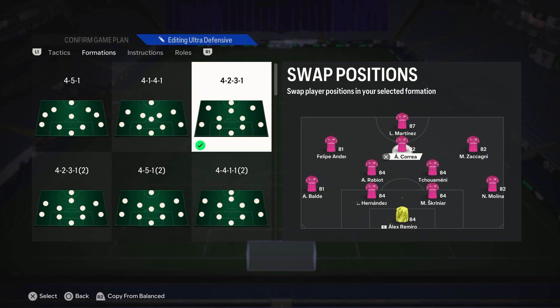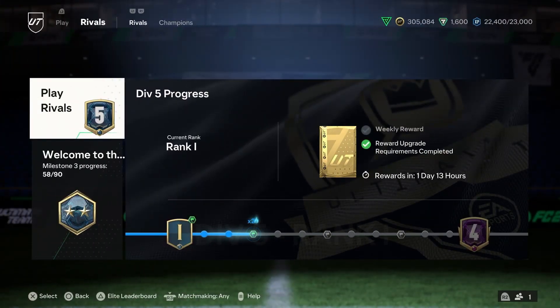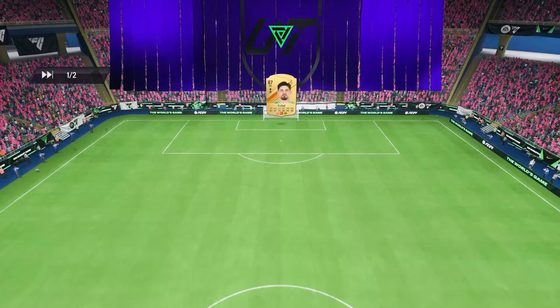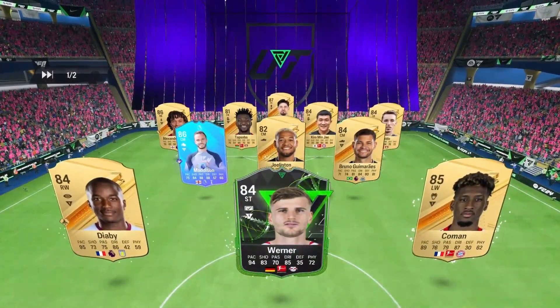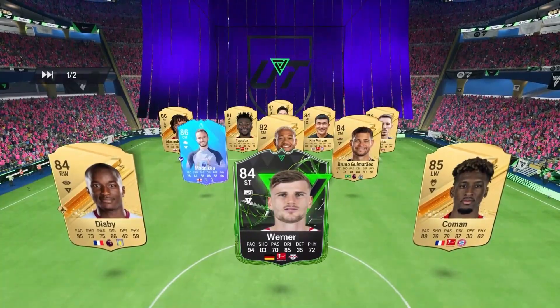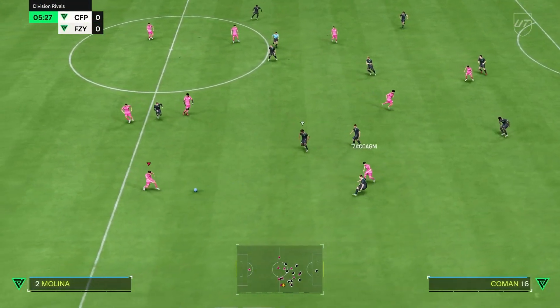This team can take you into Rivals and even Champs qualifications. We're playing a 4-2-3-1 — tactics are on the channel, check them out. I'm in Division 5, which is pretty good. Let's get into gameplay. The opponent has Kobold in net, Kim Jaejoe, Wellington, Warner, Evolution Diaby — Diaby alone is 50k. Look at that screen!